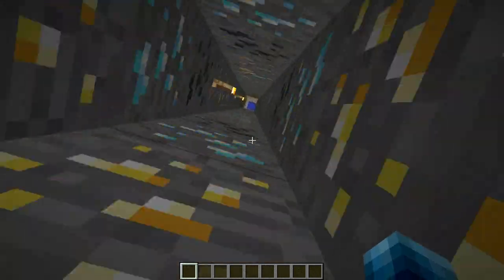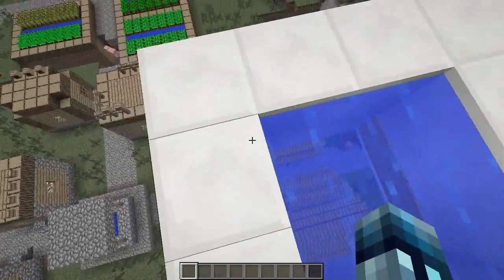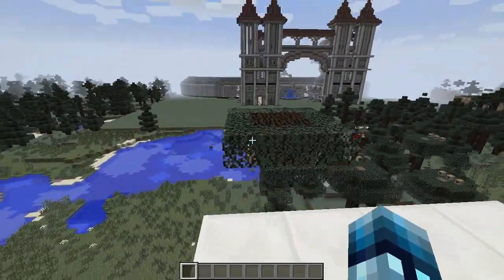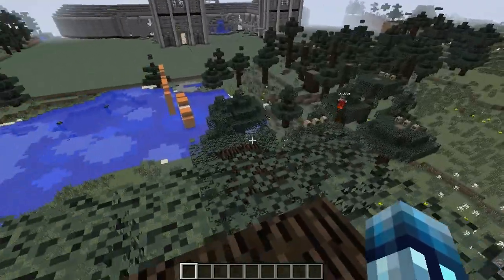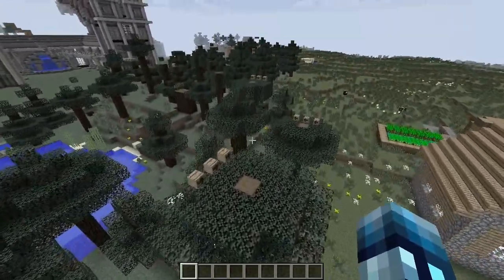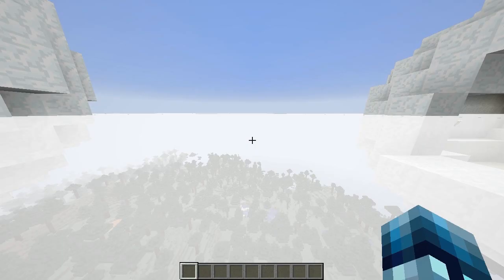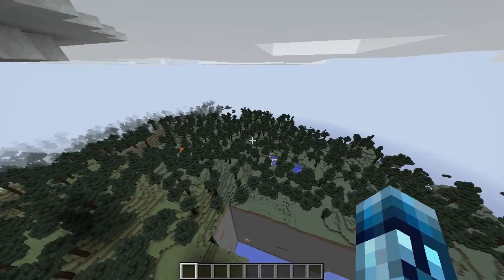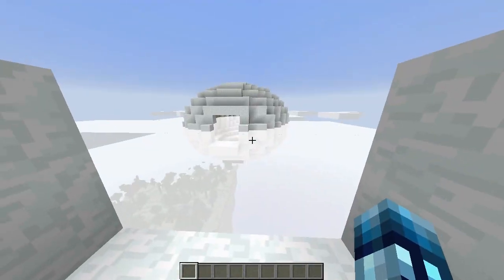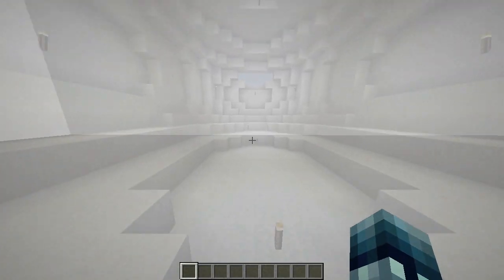Hey guys, Jason here and welcome back to another video. I'm feeling a little bit better and finally I am back, and I hope you guys are excited because I am — I'm ready to get back on that grind and put out some more videos. Today we're going to be doing an awesome parkour map. Me and Tyga take on a map called Run and Jump Super Speed Parkour, and it's basically kind of like a free run map. It's really cool, we had a whole lot of fun. Make sure you smack that like button and subscribe to the channel if you haven't already.